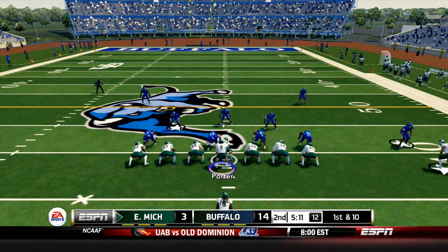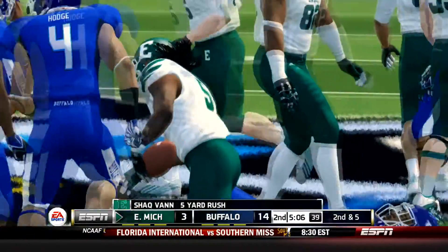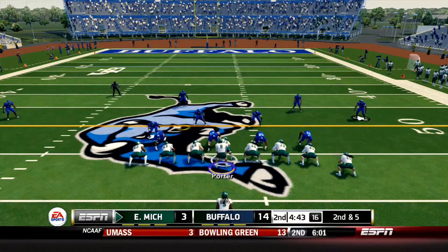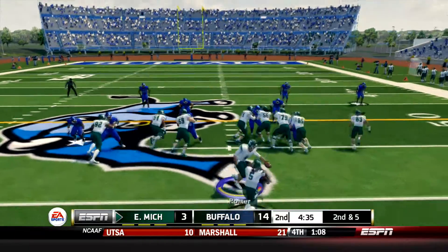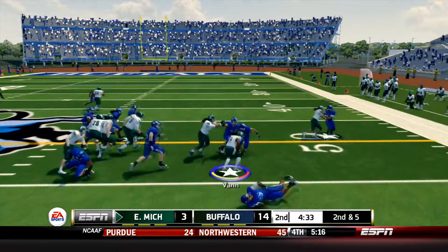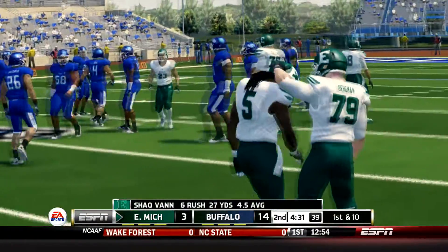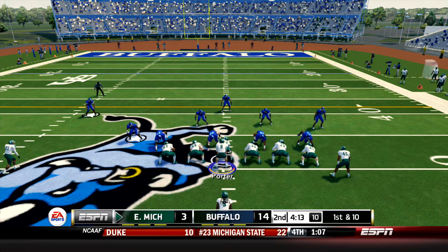15 yards on 4 carries for Shaq Van - that will need to change in a big way if the Eagles come back in this one. They take over from their own 39, going to give it to Shaq Van up the middle. He's got nowhere to go but he still manages to pick up 5. Without Brogan Roback, Shaq Van needs to step up because the Eagles are going to have to lean on him if they want productive drives today. They're going to give it to him again with no blocking but he manages to get by a couple tacklers and fights forward and picks up a 1st down. Great run by Van.